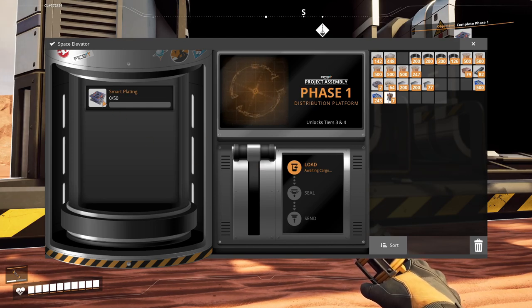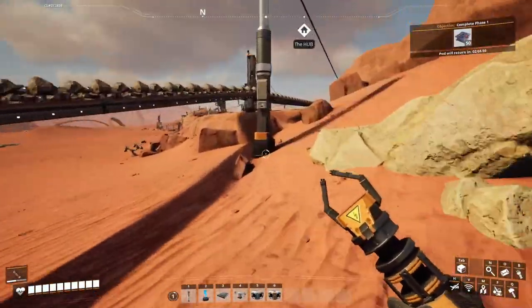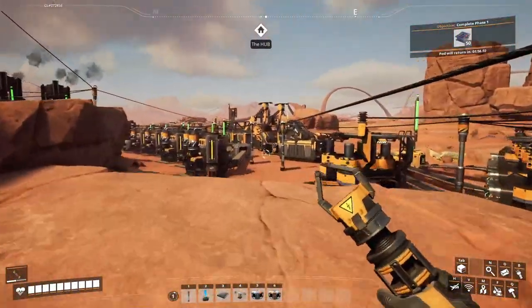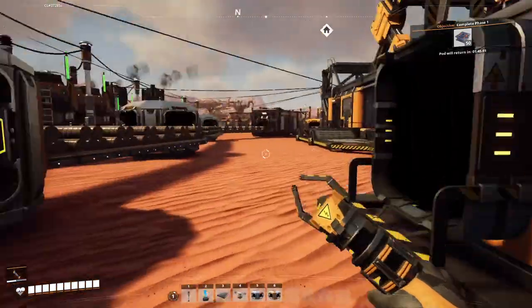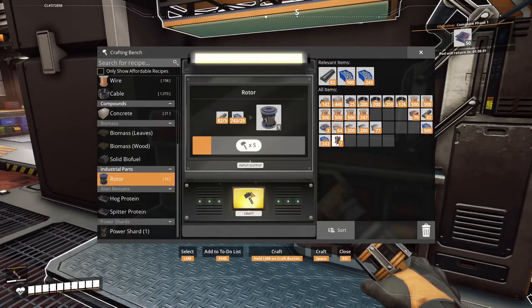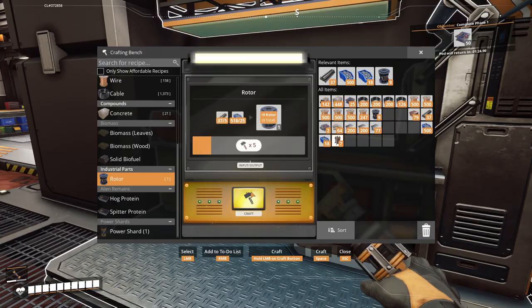Okay, so our job is to feed earth in general. What's the phase one distribution plan? I was right — we need smart plating, 50 pieces. I think I can actually reach that. I just need a couple of rotors because I have the reinforced iron plates. Let's check the quantity — 25 in hand, 25 pieces of rotors. I think I can do that. I'm probably only missing the iron rods — that's not a big deal, I already have pretty nice automated production for that.